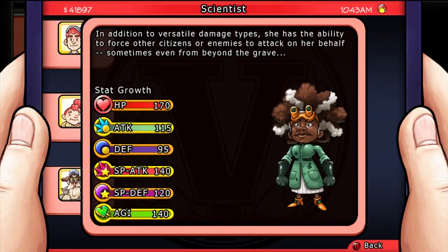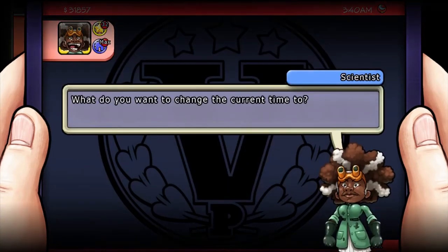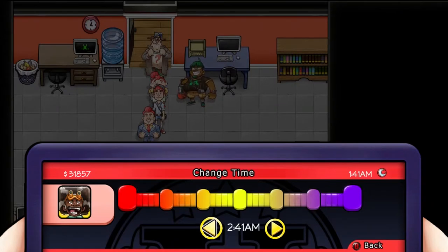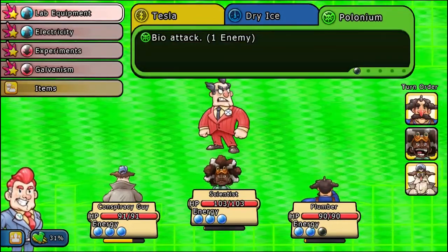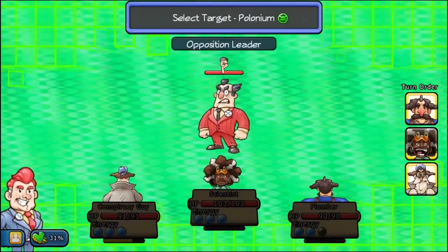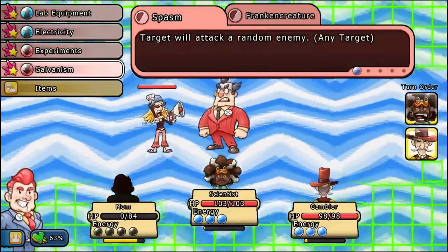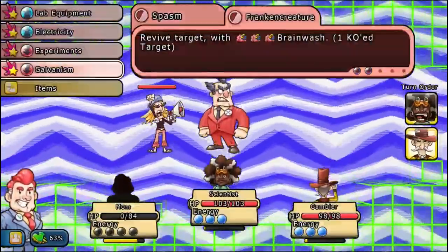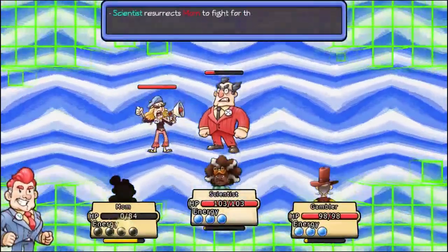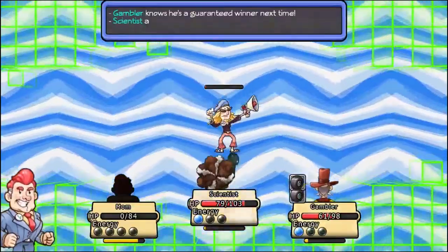This citizen is the Scientist. In addition to versatile damage types, she has the ability to force other citizens to attack for her — and that can be even when they're dead. Her talent allows you to change the in-game clock to anything you want. In combat, she has three different types of elemental damage including a really rare lightning attack. She also has the ability to get more money from enemies using Alchemy, and clone enemies just like the Photographer. You can use her Galvanism to make a dead ally spasm so they attack even if they've already been KO'd. Galvanism can also resurrect them and bring them back from the grave.